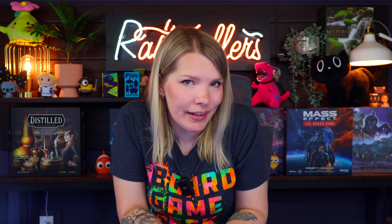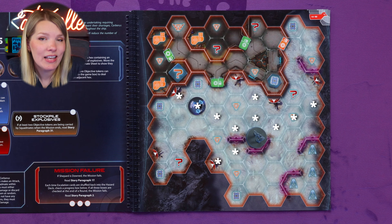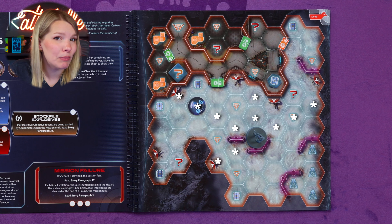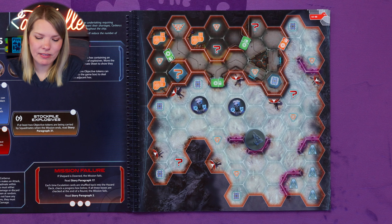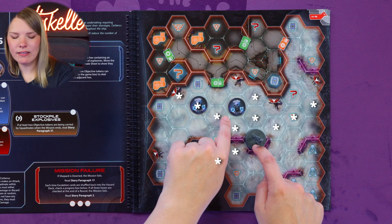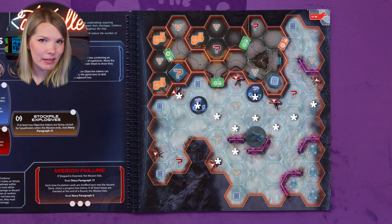Let's move on to line of fire. Some rules allow a character to attack or affect a target within its line of fire. Imagine six straight lines radiating out of the character's hex. A target within one of these lines is within the character's line of fire, as long as there are no walls, doors, or obstacles directly between them. For example, one husk enemy is within Commander Shepard's line of fire, while another is not — but if they moved to a different hex, they would be.